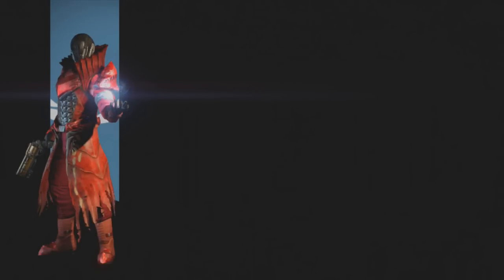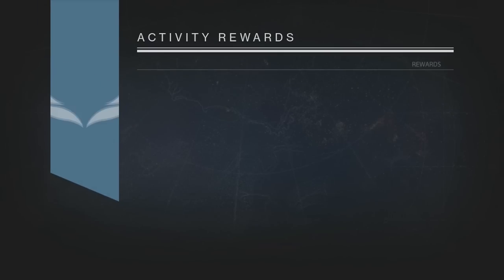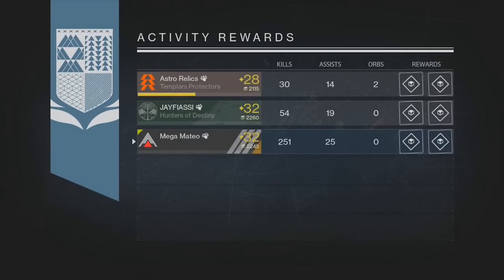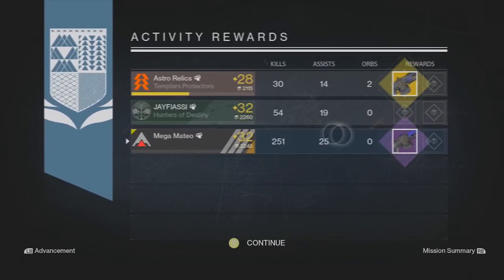Coming in on my second reward, as you guys see here, this is on my warlock — I have that shader, God of War I think it is. Coming in hot on my warlock is another heavy machine gun called the Colding. It has expect to find more ammo for this weapon and aiming with this weapon increases its effective range. I was pretty devastated when I saw this, just because that's two heavy machine guns in two nightfalls in a row.